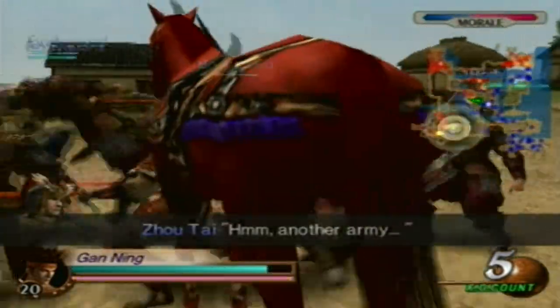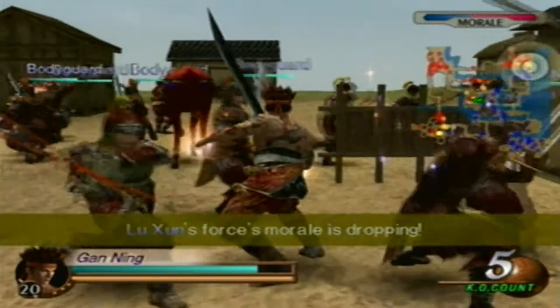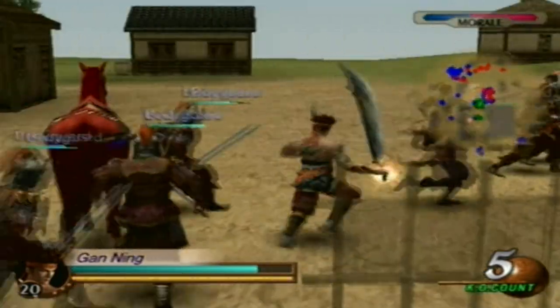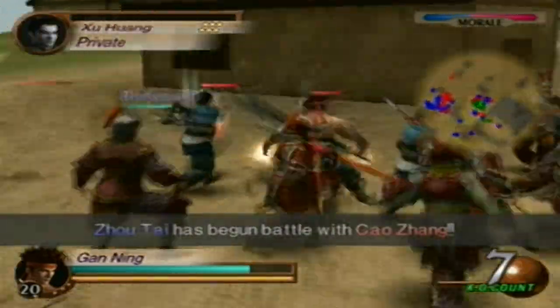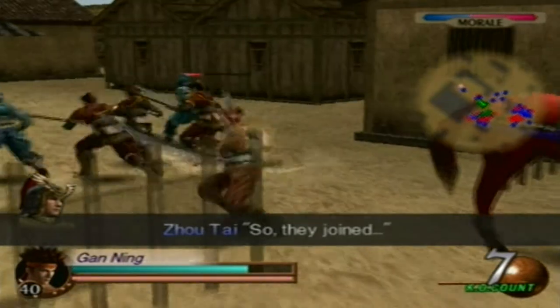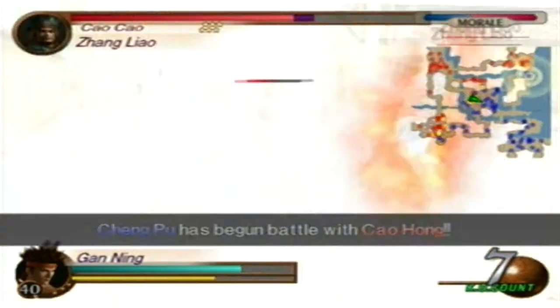The second option is just to wait it out, but I'm not gonna try that because sometimes Taishisa winds up killing Zhang Liao by accident. So let's weaken him a little bit.